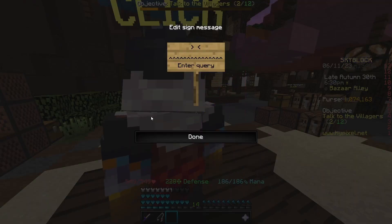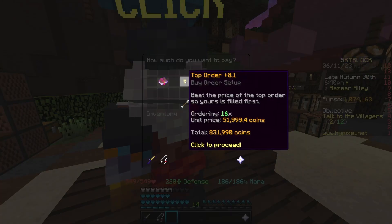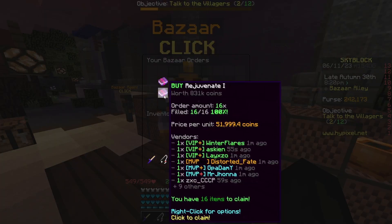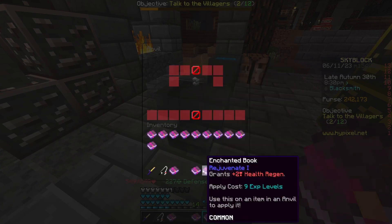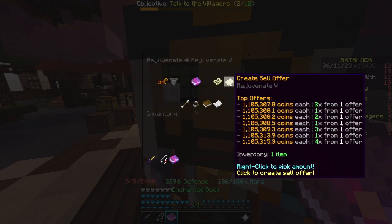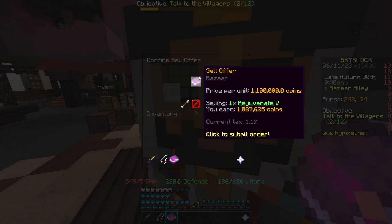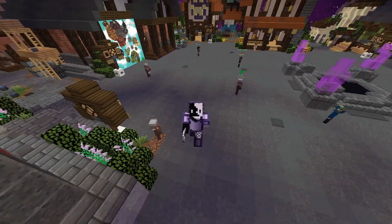For the best and final flip of this video, go to the Bazaar, search up Rejuvenate, find Rejuvenate One books, and create a buy order for 16 — costing around 831,000 coins. Once your buy order fills, collect them, bring them to the anvil, and combine them into a Rejuvenate Five book. Bring it to the Bazaar and create a sell offer for around 1.1 million coins, making you around 250,000 coins profit. These are all great flips — subscribe for more.